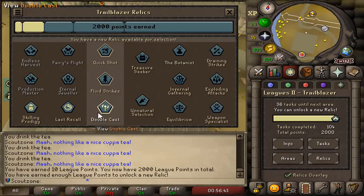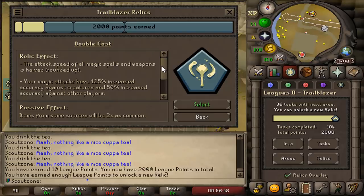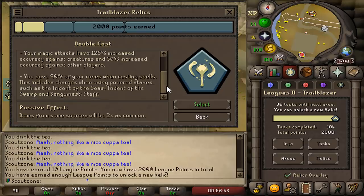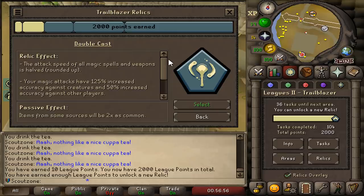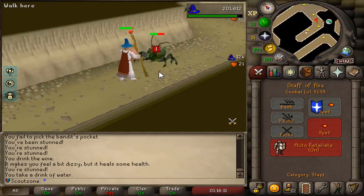The tier 3 relic I've decided to unlock is Double Cast. What this relic does is halve my attack speeds when I use magic, but more importantly I save 90% of all runes I'm using when casting. Have you ever seen someone mage this quickly? It's like a blowpipe almost.